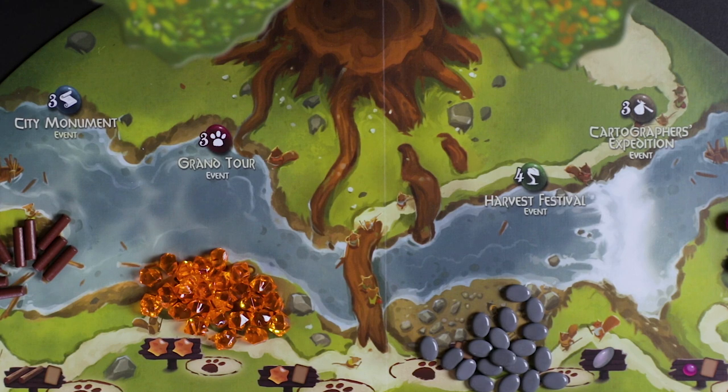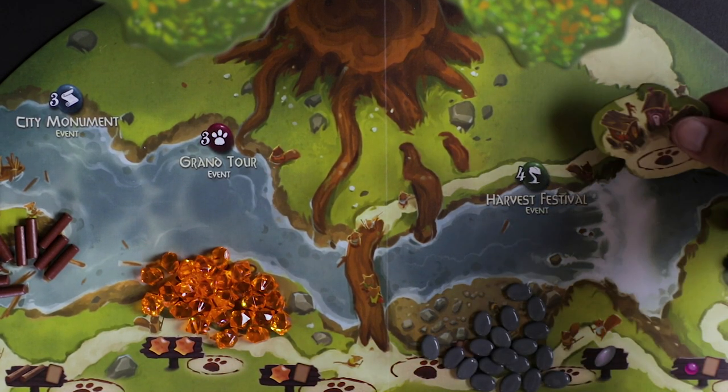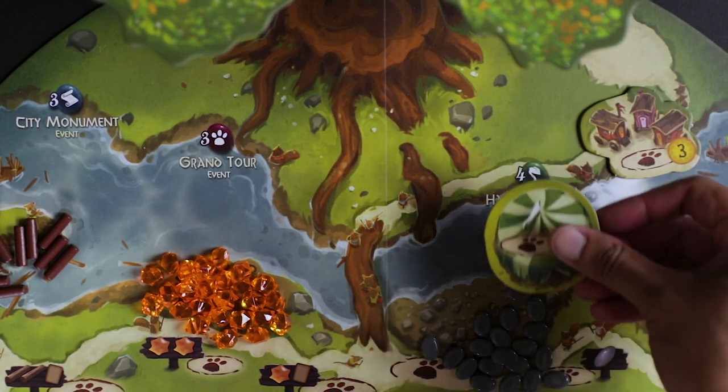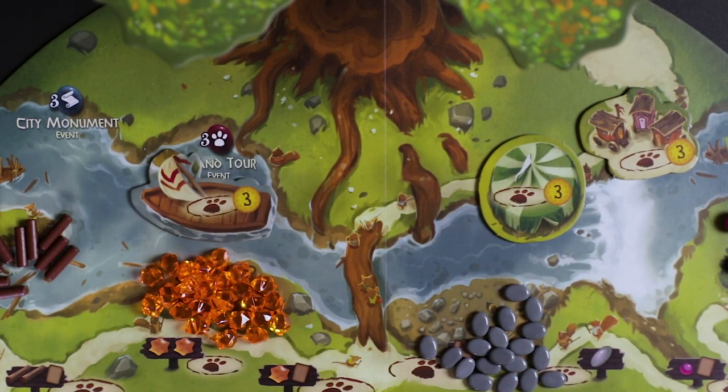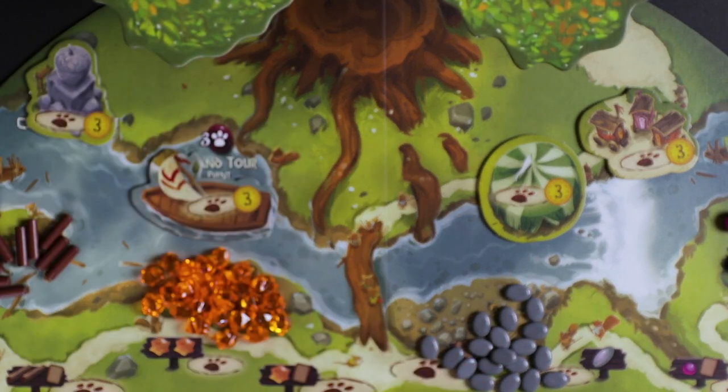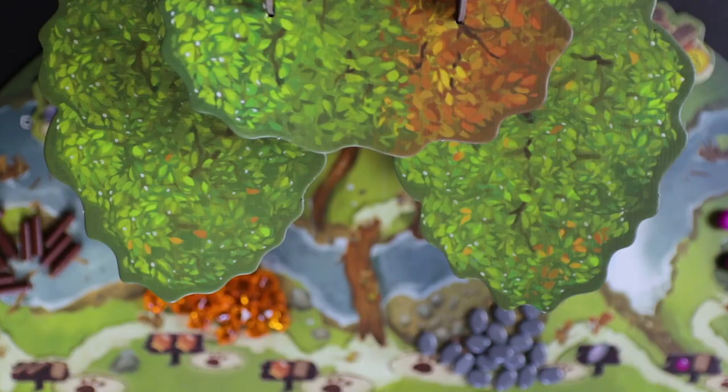Now take the basic event tiles and place them along the river with their corresponding name. The building is for the city monument event, the sailboat correlates with the grand tour, the tent goes with the harvest festival, and the trailers go with the cartographer's expedition.